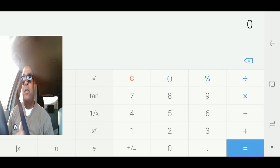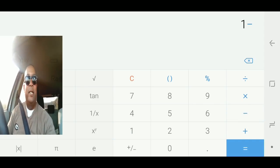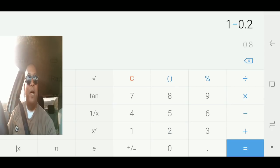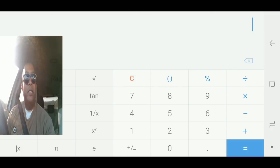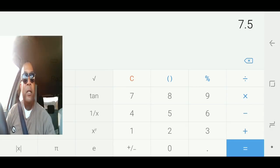Let's do: one minus 0.90 — that equals 0.1. Remember that. Then we're going to do one minus 0.25 — that equals 0.75. Now let's multiply 0.75 by that 0.1 — that's 0.075. Let's convert that to a percentage by moving the decimal up two spaces, so we get 7.5. That tells me right there — the 7.5% increase from that 90% is what that stone skin crest is giving you.